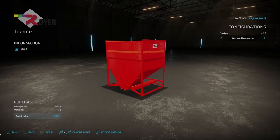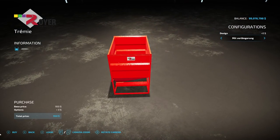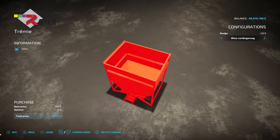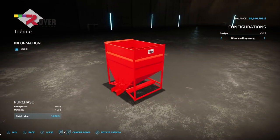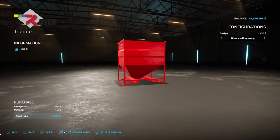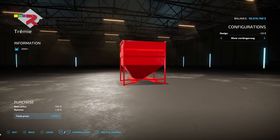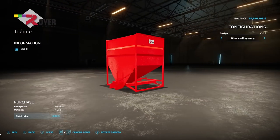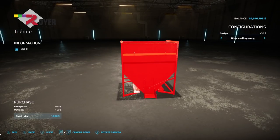After that, we have the Royer Seed Hopper from Agri Design Modding. It holds up to 2,000 liters, $950. You can put a chute on it or not. With the chute, you can put seeds in it, mount it on a front loader, position it above your seeder, and refill it. The pallet attachment lets you mount it on a loader. Pretty nice little thing.